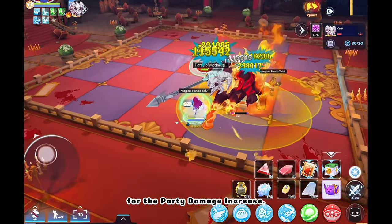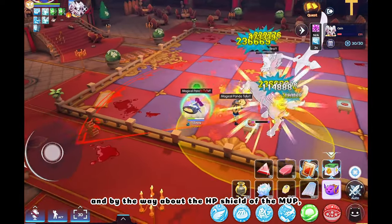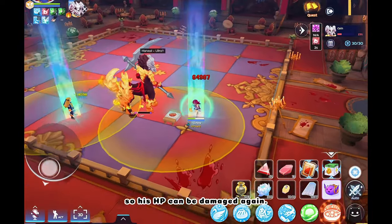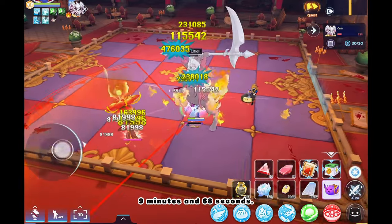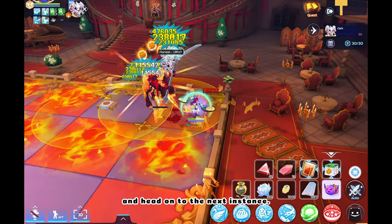Make sure you always have HP shield from Comet Fried Rice, and then rebuff Mountain Treasures for the party damage increase. About the HP shield of the MVP, just continue spamming skills until it's gone so his HP can be damaged again. The instance run lasted for a total of 9 minutes and 58 seconds. We'll just forward this and head on to the next instance.